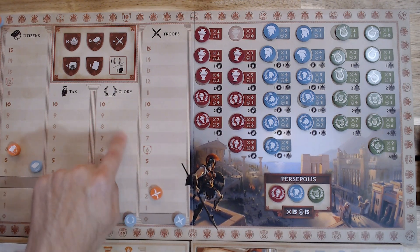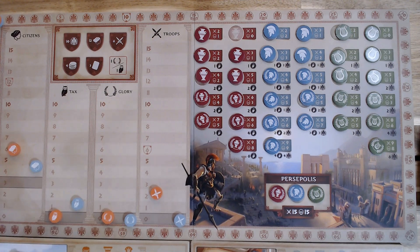The glory track is scored at the end of the game. All players continue play until having played all nine rounds. Once the ninth round is complete, resolve the actions, check for achievements, and then the game ends and you're ready for final scoring.